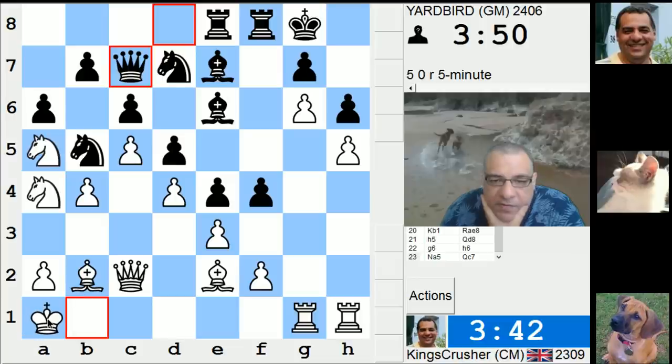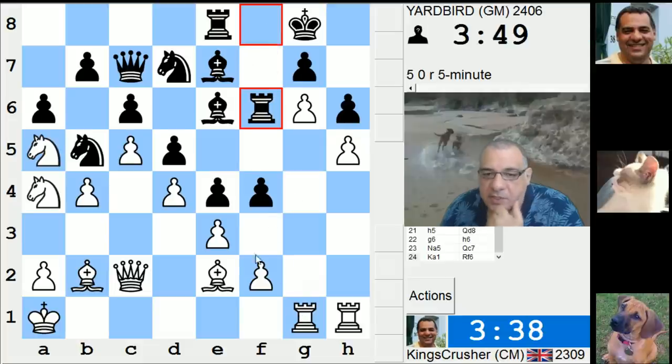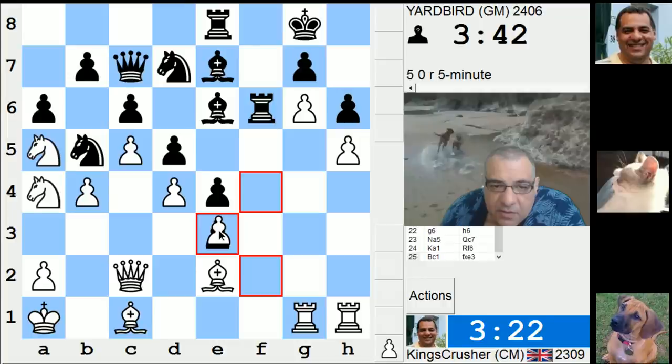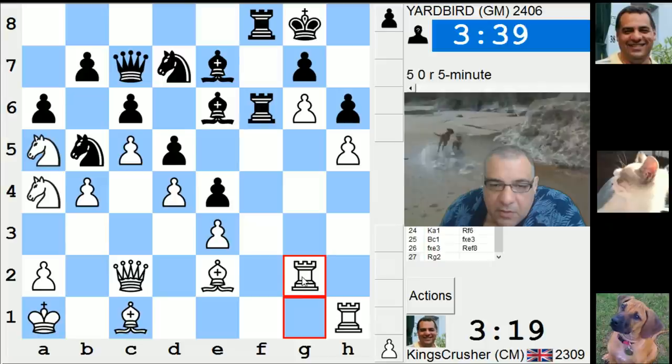Is it worth playing bishop g4? Let's get out of this fork scenario. I was going to use the f-file and get him to close there. Maybe knight b2 and a4. I can play bishop takes e3 but the structure isn't so hot. Hang on — I don't like his rook on the 7th particularly, and he's eyeing the kingside here.